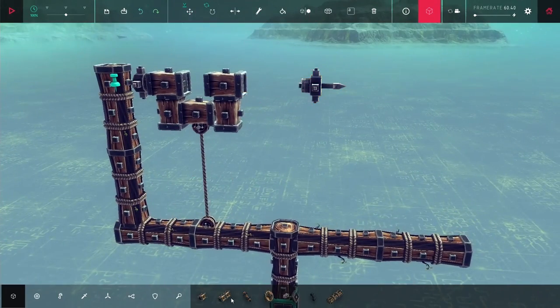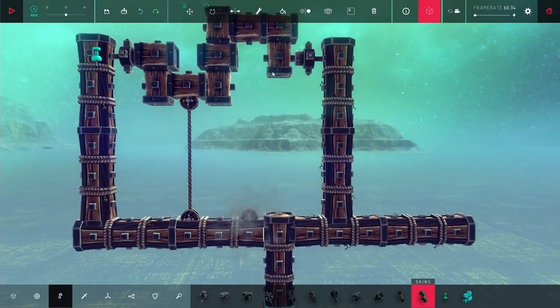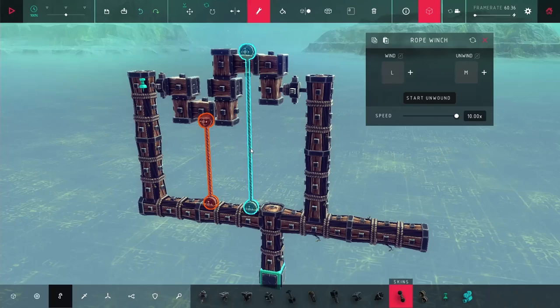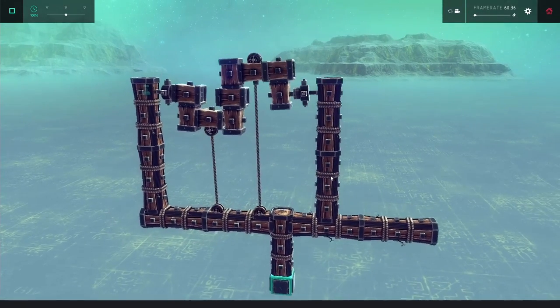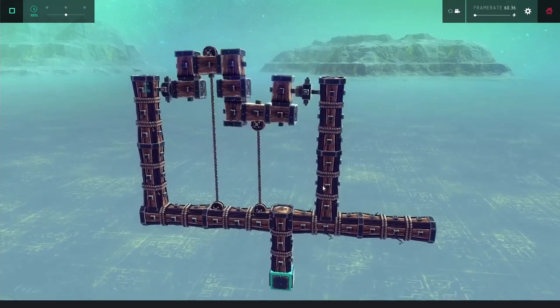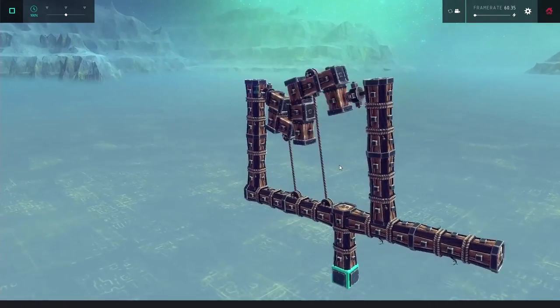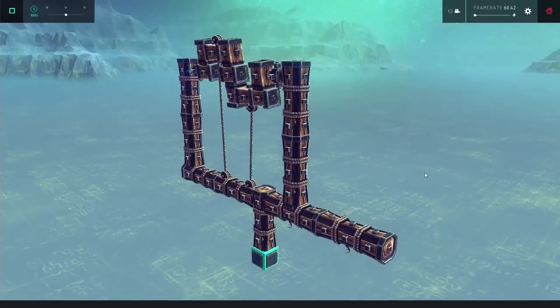I'm not getting any rotation yet because I need a second crank and another rope. So I'm putting in a second crank, and after that I put down a second rope winch, copy over its stats to get that extra speed, and give it a shot by manually hitting keys. It's not that bad, but it's not really working. It does move back and forth and rotates quite a bit, but it's deforming badly, and I'm not getting continuous rotation in one direction.